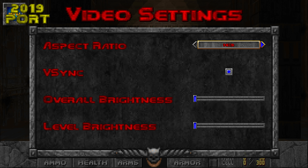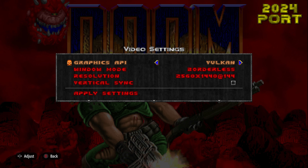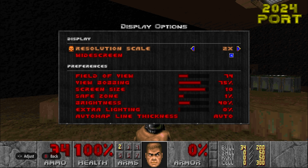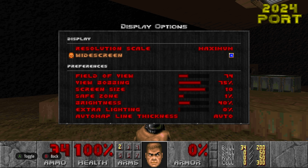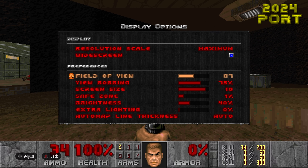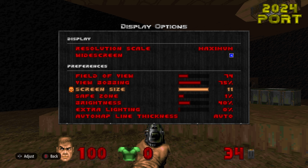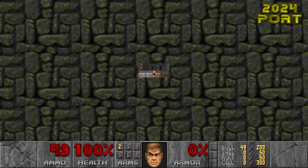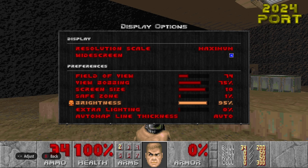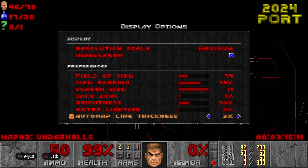The video and display settings weren't too different between console and PC. PC just had a few additional options which are standard for PC. The display options is where the meat is. The options themselves match between console and PC. I'm a big fan of these options since they let players decide if they want a few more modern enhancements or are more faithful to its original release look. The screen size is a fun one — you can increase it so that the HUD doesn't waste so much space or even shrink it down so that the game screen becomes tiny. There's also a new option called Automap Line Thickness, which can be quite useful when playing on a smaller portable device that needs thicker lines for easier visibility.